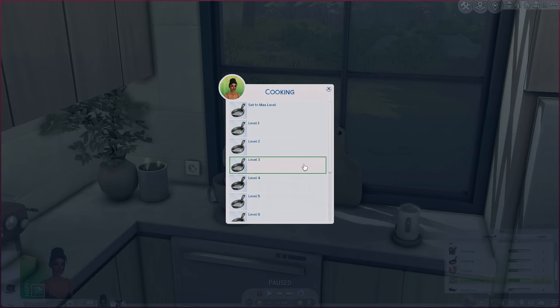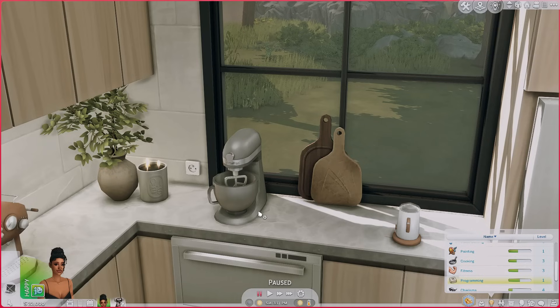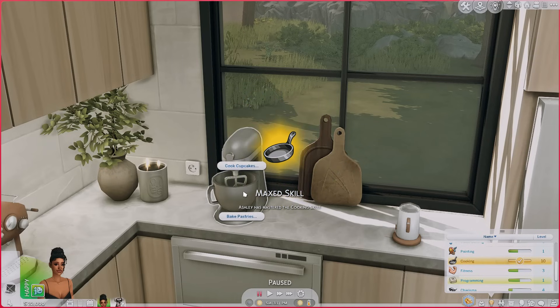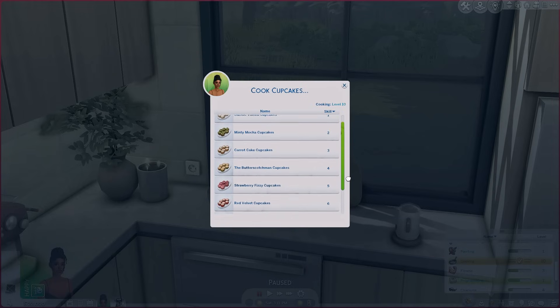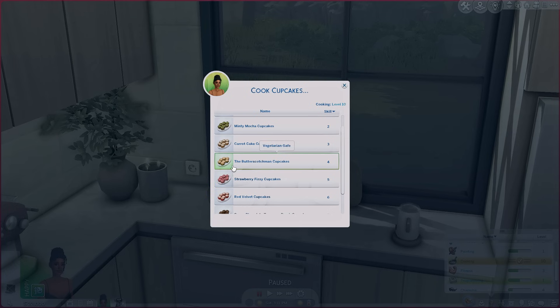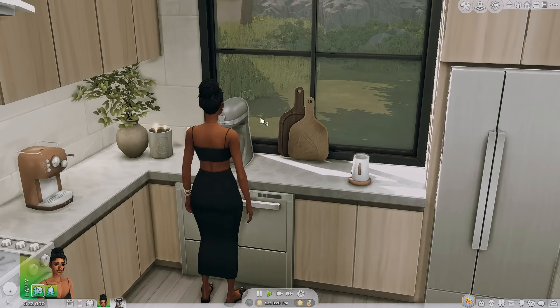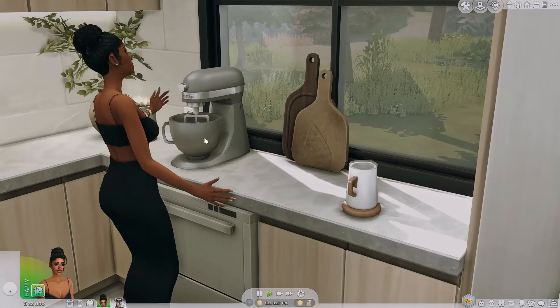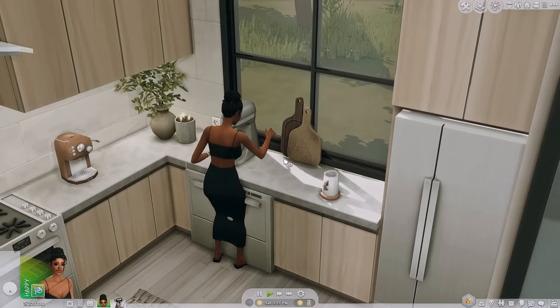She's only level three cooking skill so I'm gonna cheat that with the UI Cheats mod — I covered that mod in an earlier review video, linked in the description. We're gonna make her level 10 so we can see all the flavors. I think we're gonna make the butterscotch cupcakes — that sounds very bougie.